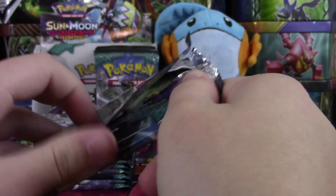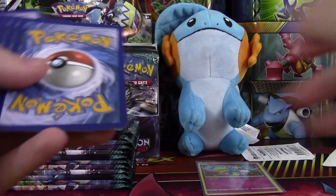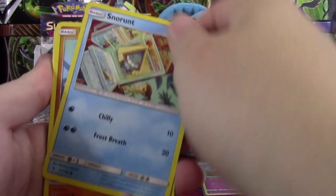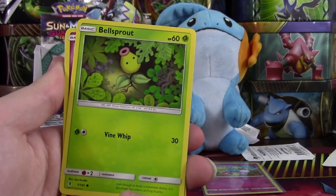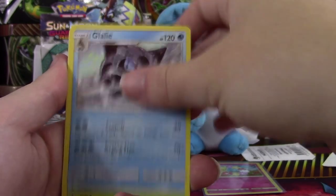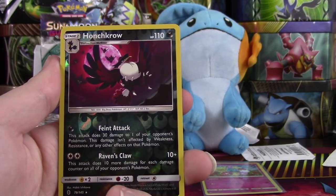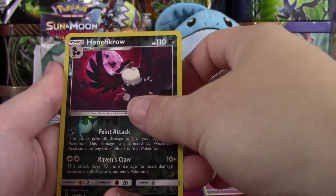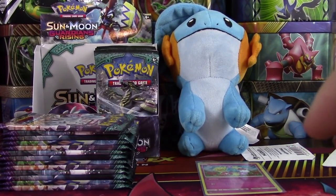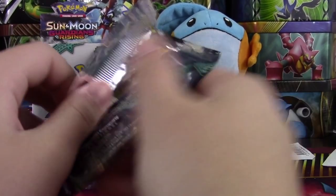I just want to pull a GX so bad. Hopefully we could find at least a Tapu Lele in this box — that would be pretty nuts. Preferably the Hyper Rare version because that card is insanely valuable right now. And honestly, I'd probably sell it just because then I could almost buy a whole new box. But we have a Reverse Rare Honchkrow — very nice. And a Pangoro. Yeah, that's just how expensive that card is — you almost have enough to buy a whole new box if you pull that card and sell it.